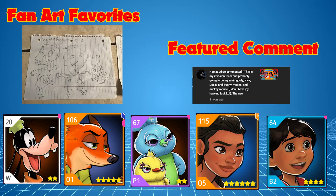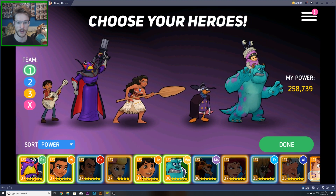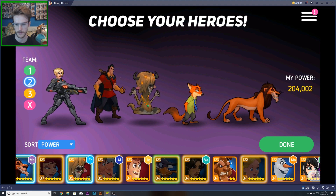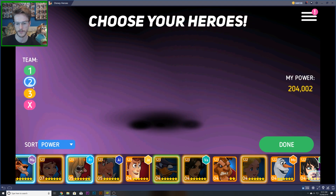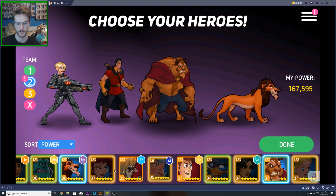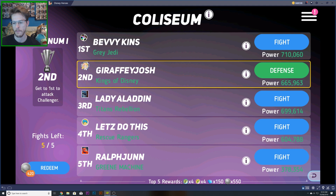So Hamza, get rid of Mickey Mouse, pop Miguel on — brilliant team. In the Coliseum I'm on Platinum 1 and I'm quite happy to sit there. My first team absolutely wrecks. My second team is a little bit weaker but I'm going to take Nick out, put Beast in, take Yax out, put Nick on, and then put Olaf on — I don't feel like I need a healer in that team.